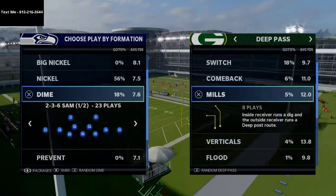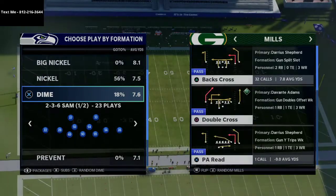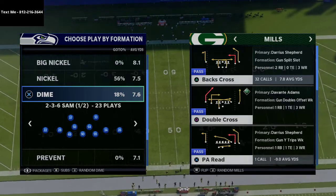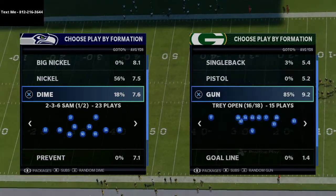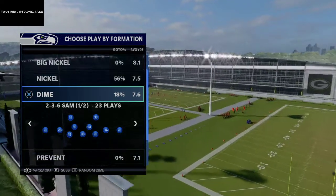The Mills concept is where an inside receiver runs a dig and the outside receiver runs a deep post route. This Mills concept is very popular — you can get it out of multiple different plays and multiple different formations within this playbook. It's a very simple but very effective way for you to beat the Cover 4 defense.